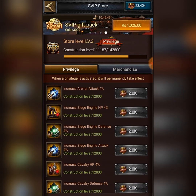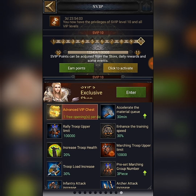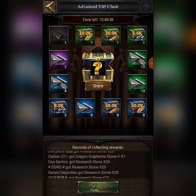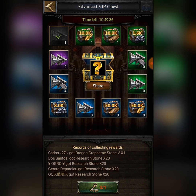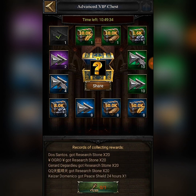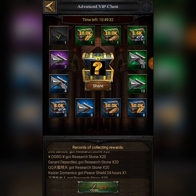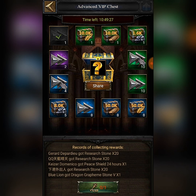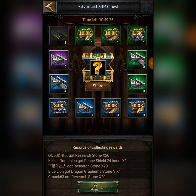We hope this video helped you understand the VIP effects and that we covered all the necessary parts. Please like our videos and don't forget to subscribe. Also, as you can see here, there is the Advanced VIP Chest — you can spin it once daily. Different chests give different rewards, and at the maximum chest level we are at, you get even more rewards.